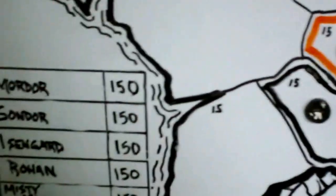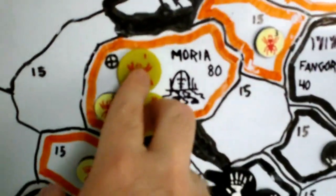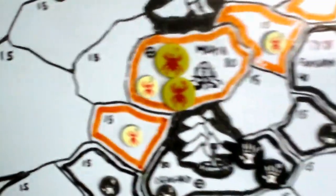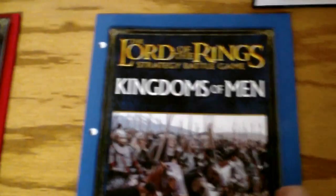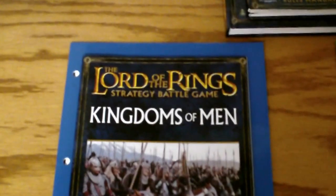We're going to start the campaign with 400 points to build your armies, and then the first turn you get 150, giving you basically 550 points to divide between two armies. You take those points and build your army using the Strategy Battle Game forces books — Kingdoms of Men, for example, has Gondor and Rohan in it. When building Gondor you can buy anybody out of the Gondor section in the book, including heroes and standard troops like Citadel Guard and Knights of the Fountain Court. Then you move your armies and have battles.